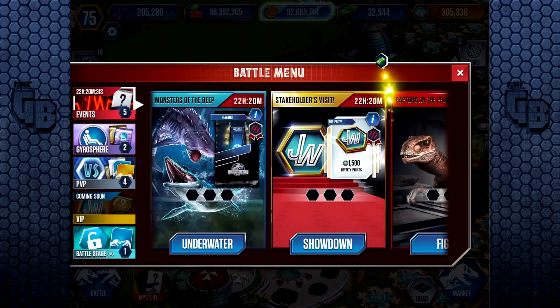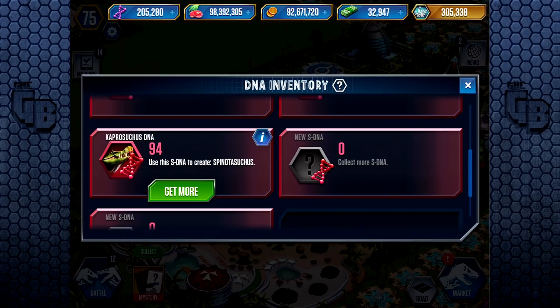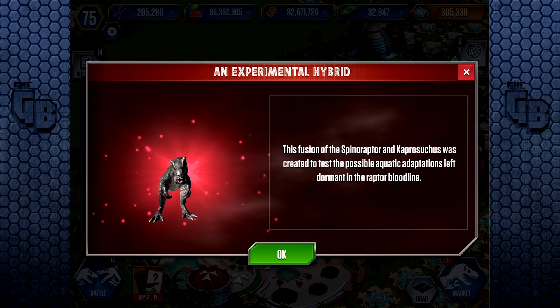I am super close to getting the newest Spinotosuchus. There it is - how much do we need? 2,000. We need 2,000 and we're nowhere near. Look at that design on it - it looks like a weird Resident Evil creature or something from Dino Crisis 3. With that mouth. Spooky.